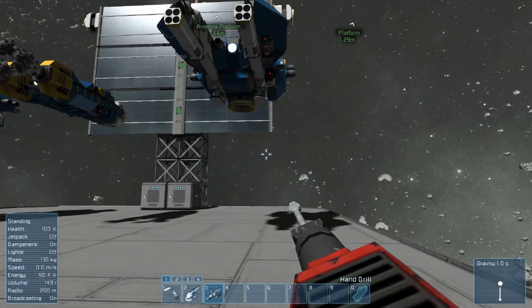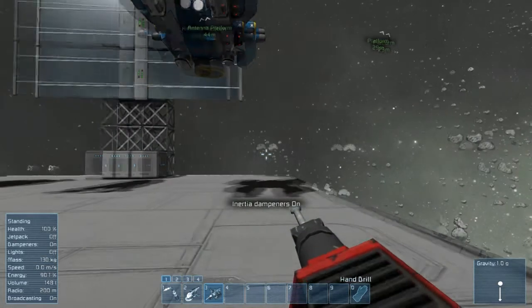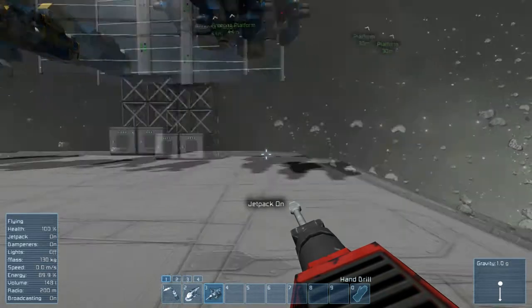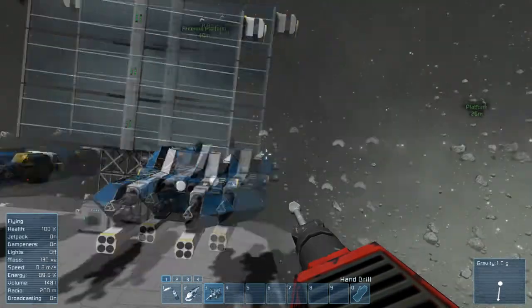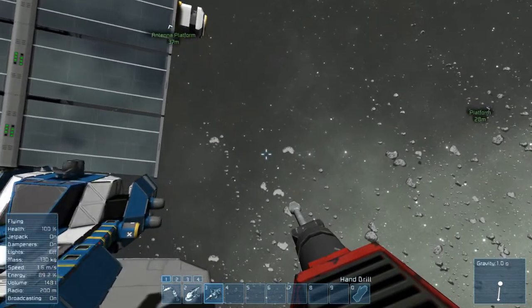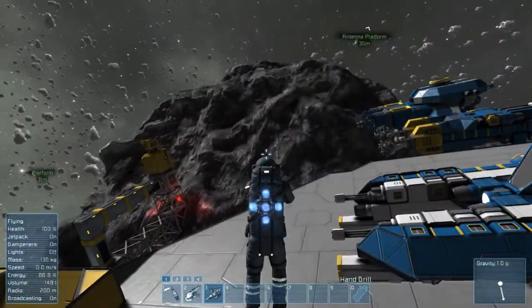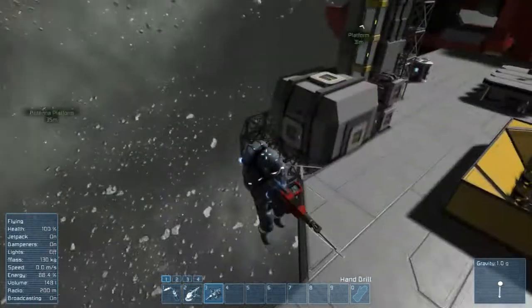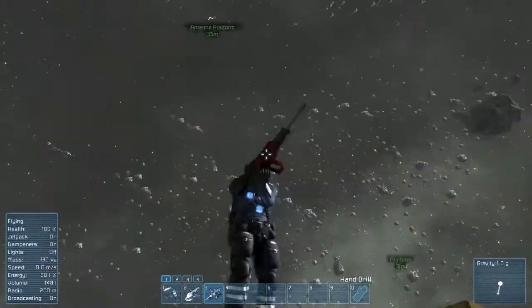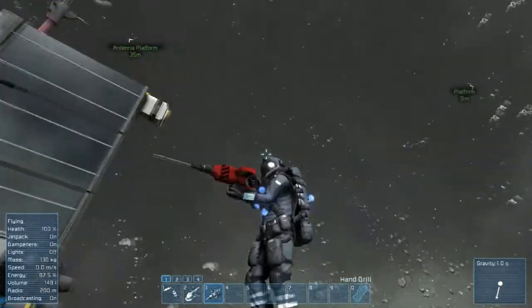If I turn inertial dampeners off with Z — inertial dampeners off. Let's turn them on. X is my jetpack. Jetpack on. Space bar takes us up. That's pretty cool. Then we go forward. V puts me in third person, and then I can hit Alt and turn around. So this is my character — hold down the Alt button. That's pretty cool.